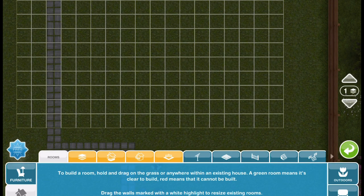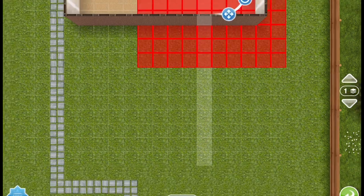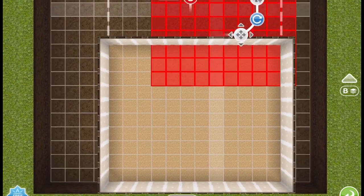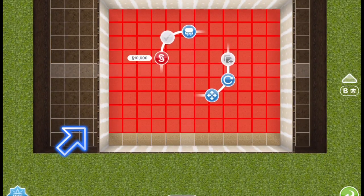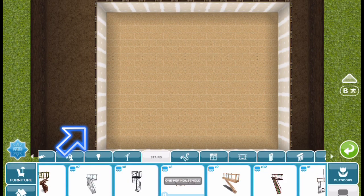Now what you're going to do is take the snow chalet landing and place it over the room in the basement, and that's what it will look like.